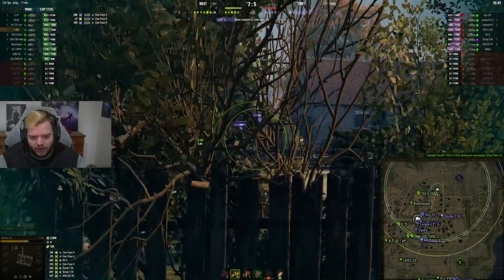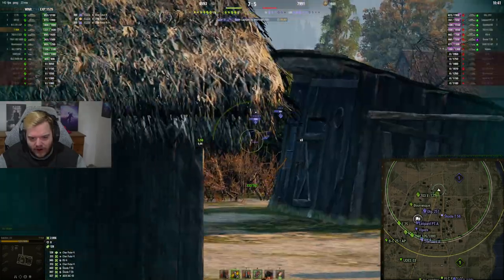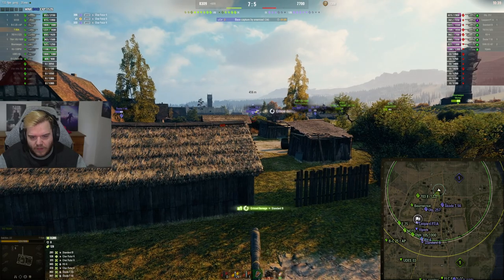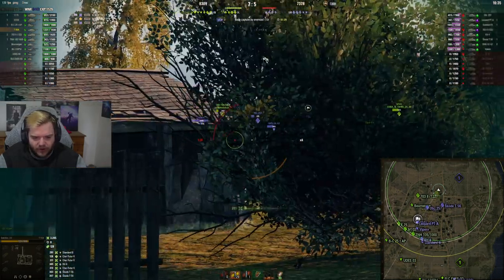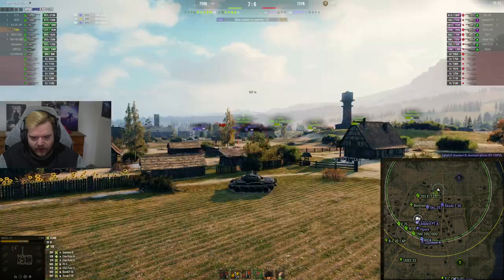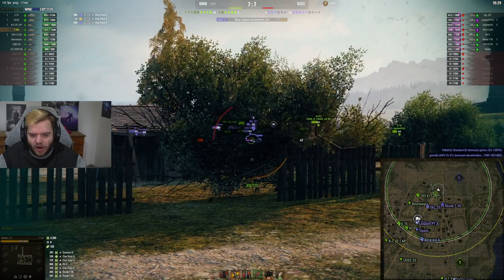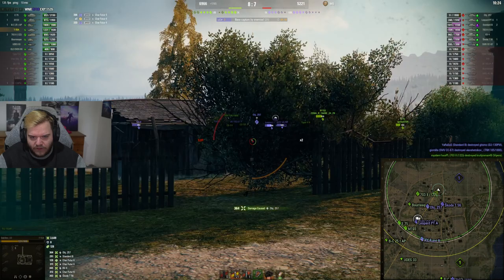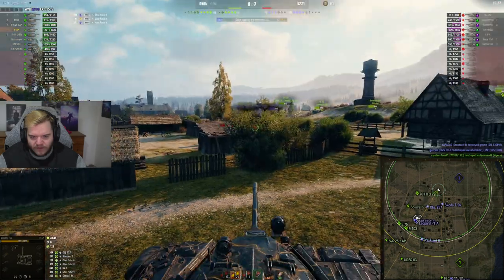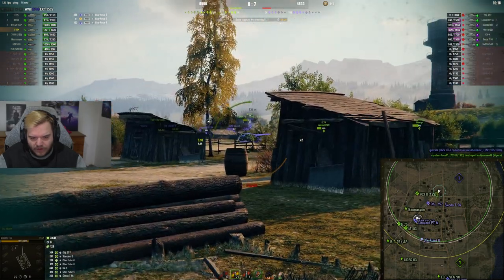The other thing is the 320 alpha. I find 320 alpha in this meta, where heavies are really the boss, really hard to play, because your trades have to be so good to make them work. In general, I find 320 alpha tanks at tier 9 and tier 10 some of the hardest things to play in the game properly, because nowadays there's so much alpha, so much burst, so many tanks that have massive damage output.